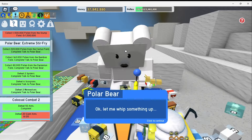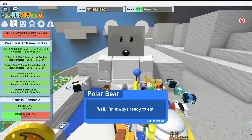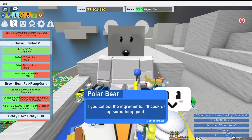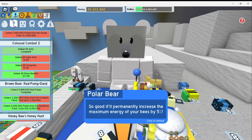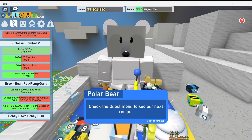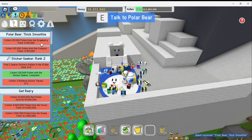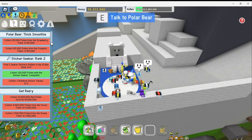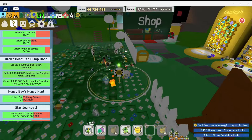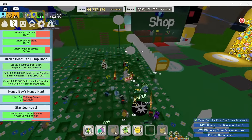That's all the ingredients I need. Let me whip something up — chop chop, sizzle, a dash of honey, stir. All done, enjoy! For the polar bear's next quest, I need to collect pollen from the strawberry field and the pumpkin patch. I have finished collecting pollen at the pumpkin patch — I also needed that for the brown bear's quest. And now I am done here at the dandelion field. Let's go let the brown bear know.